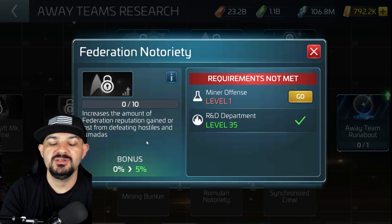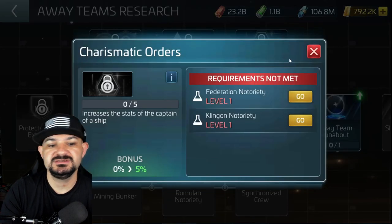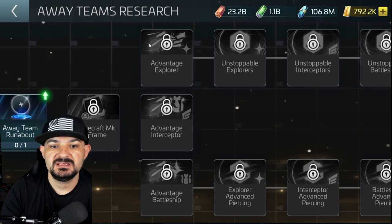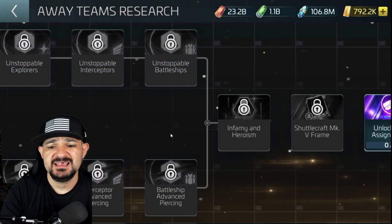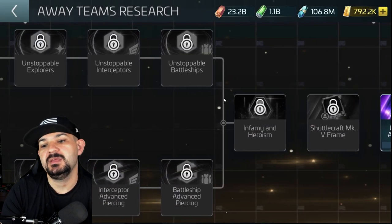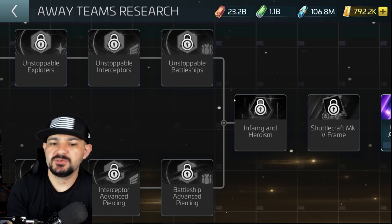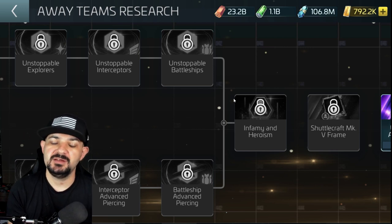We also have protect the cargo for more cargo capacity, mining-related stuff, and notoriety — which increases the amount of federation reputation gained or lost from armadas, which is interesting. Then there's Chris Order which boosts your ship captain stats, synchronized crew which increases bridge officer stats, more barrages, and unstoppable piercing for explorer, battleship, and interceptor. There are additional officer stat boosts further down that appear to be the 40-plus territory. On top of all that, now we have away teams — this has been a good update overall.